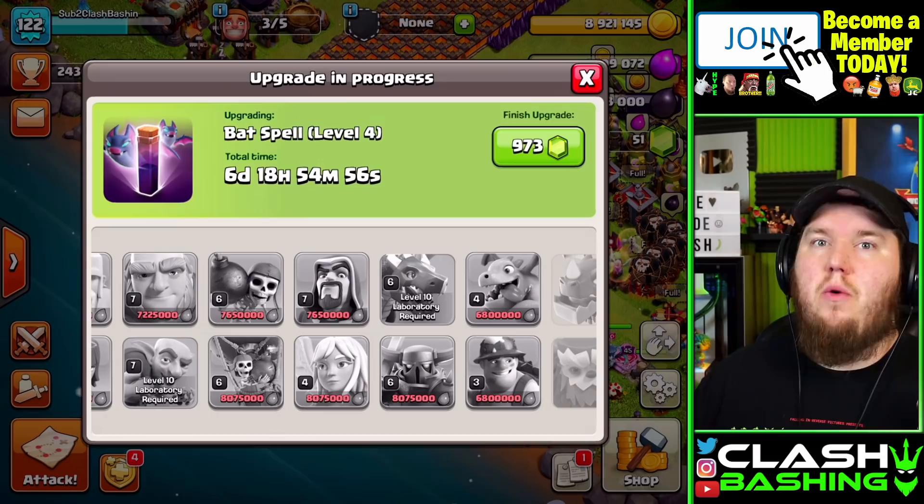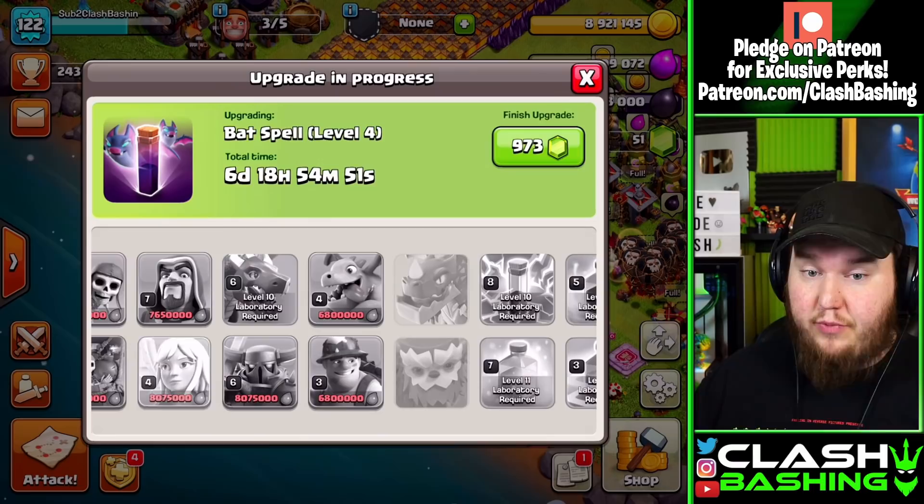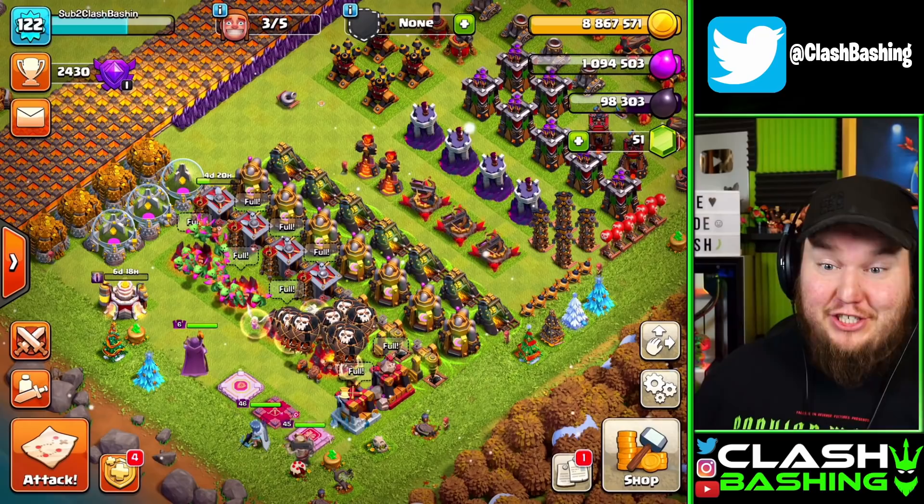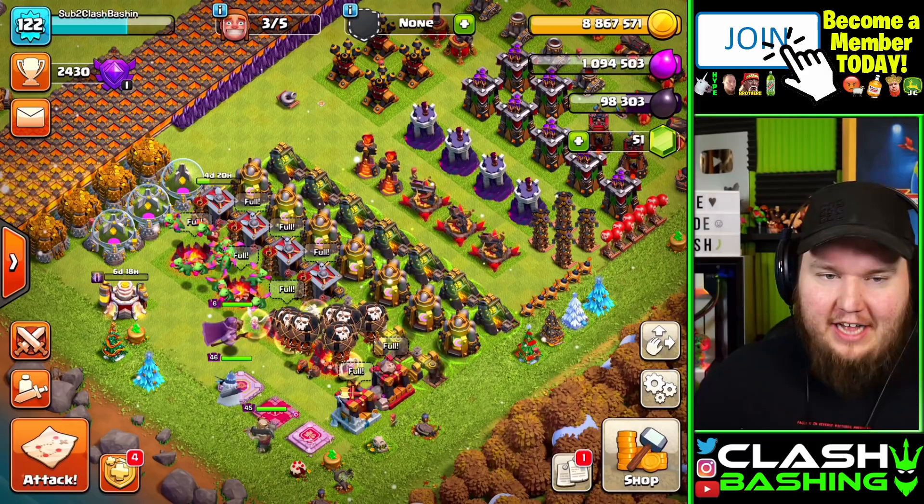I know I'm a little all over the place, but when you approach a new lab, think about what you're going to use — don't just upgrade for no reason. We got two attacks pretty well set today, so use that to your advantage and farm with it. If you're unsure what to use, check YouTube and see what attacks are working at your town hall level.